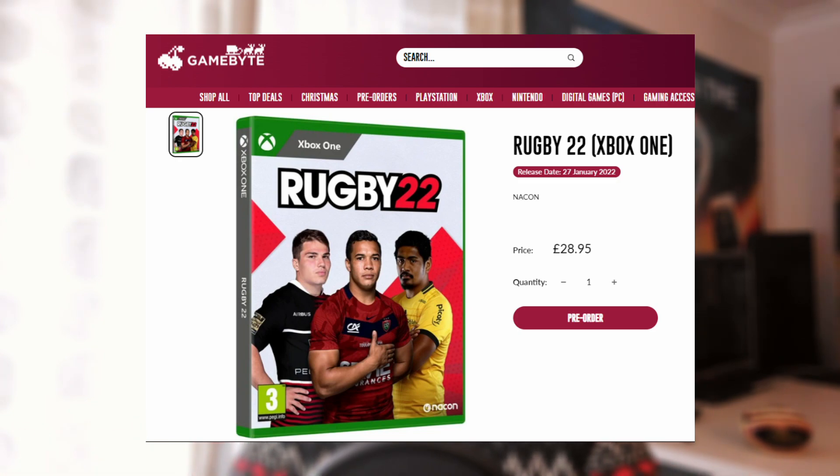There are three players on the front. Normally in Rugby 20 they only had one player, but this time they've gone for three. I can see that we've got Antoine DuPont on the far left - obviously a lot of people call him one of the best players in the world, so he probably deserves to be on that box. The player at the front might be Cheslin Kolbe - I'm always used to seeing him with his scrum cap on, but it does look like him, and I think Cheslin Kolbe plays for Toulon as well. The final player on the right is in a yellow kit - I can't pick him out by his face. I believe Clermont play in yellow, so I imagine it's someone from that club. I'm sure people will drop the name in the comments.